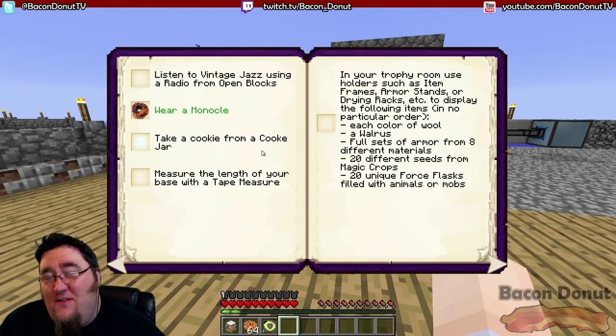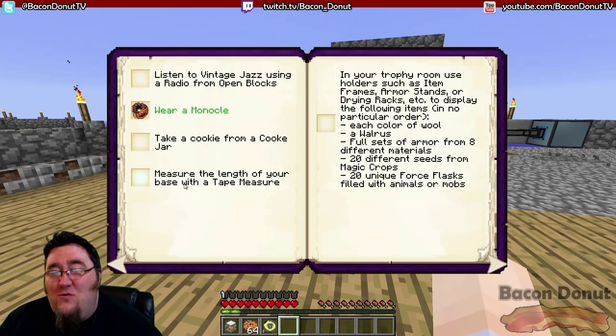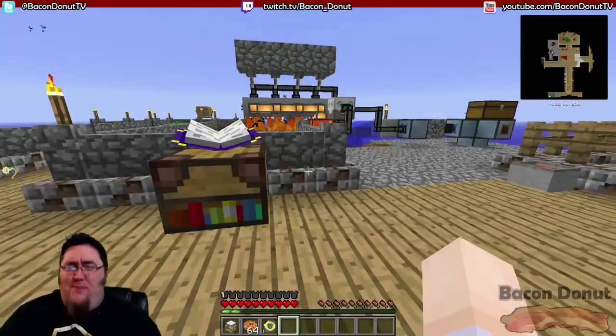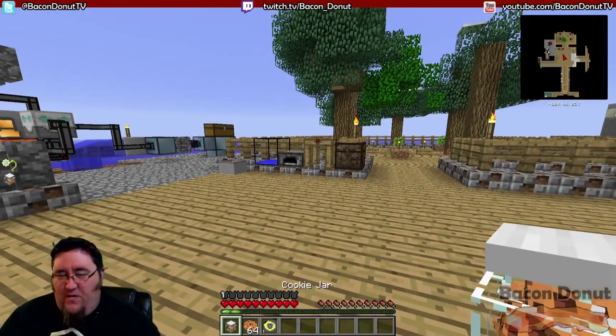We're going to take a cookie from a cookie jar, and we're going to measure the length of our base with a tape measure. Easy peasy lemon squeezy — that's why we're doing two of them.